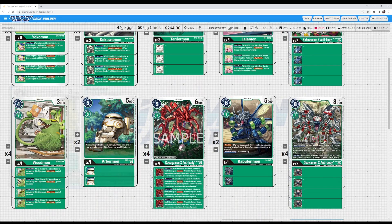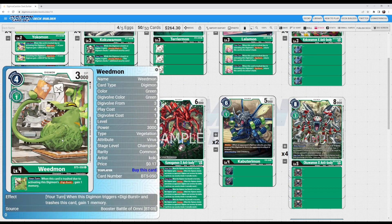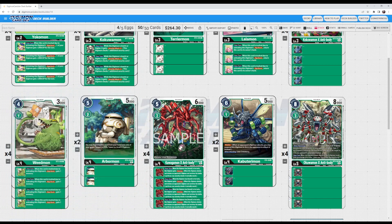For the level 4s, of course playing four copies of Weedmon. This one's probably standard in most lists. Being able to trash off the Grand Quagamon and gaining one memory back, and being a one-cost evolve is really crazy because it speeds up your deck and lets you do more in a single turn. The 3,000 DP is really awful, but hopefully you should never be evolving this in the battle area or swinging with it - it's really just there to gain you the extra memory.